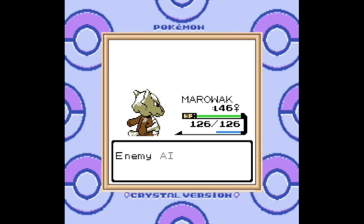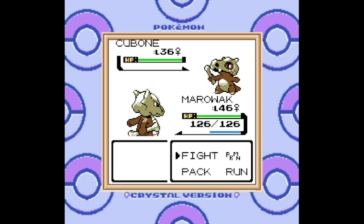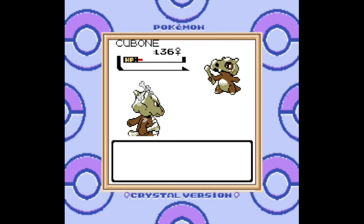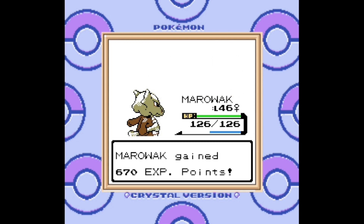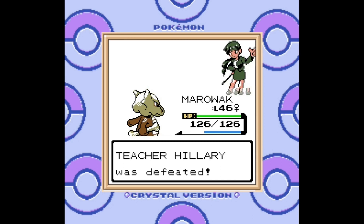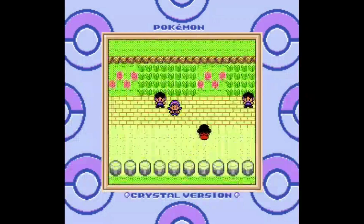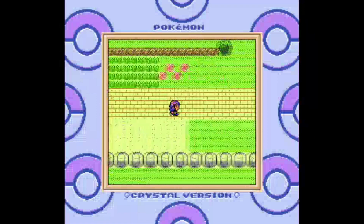I've never seen that sprite before. This trainer also had a Cubone, and I don't think I've pointed out how cool the animations are in Pokemon Crystal. When Cubone gets sent out, it tosses his little bone, and I just love it so much. This and Stadium 2 have some really great animation work — they're just full of personality. These are high-quality animations. Trainers on this route also like to give out lots and lots of money, so keep that Amulet Coin equipped and fight all the trainers if you want lots of money.